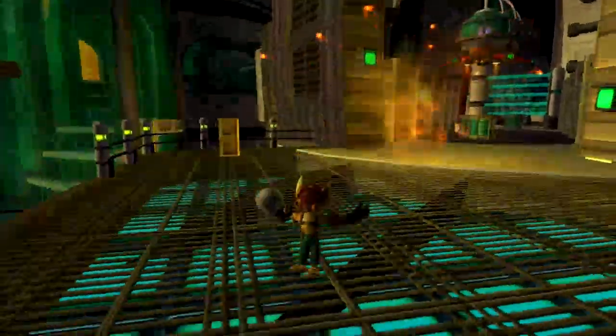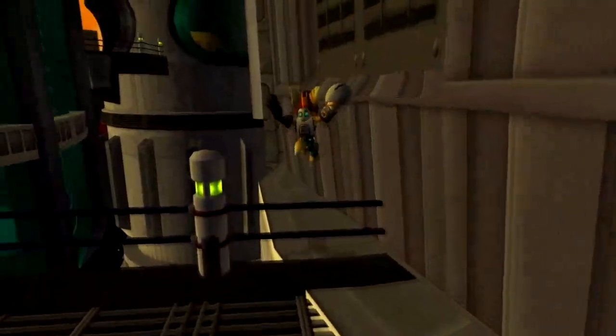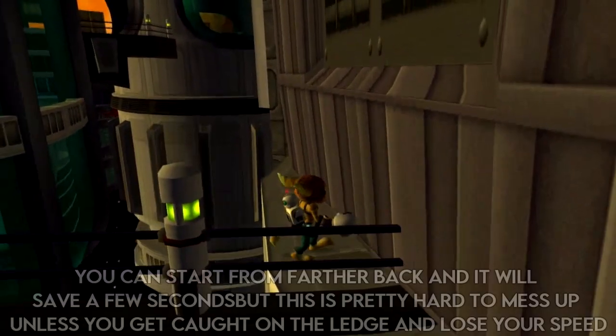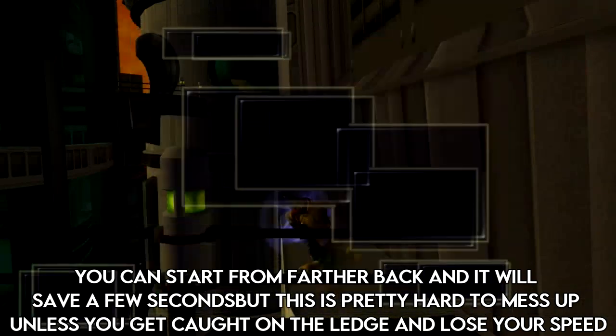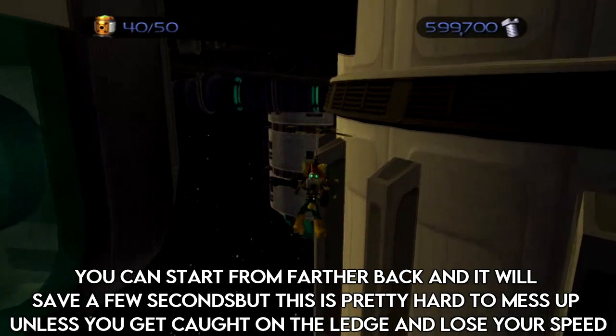And hit the trigger. So if you have a bad chain and you end up losing your speed, what I'm going to recommend you do is head on over to this gray patch over here and do one walloper. Be very mindful of the edge. Do a standing one if you have to. You should make it right on over.